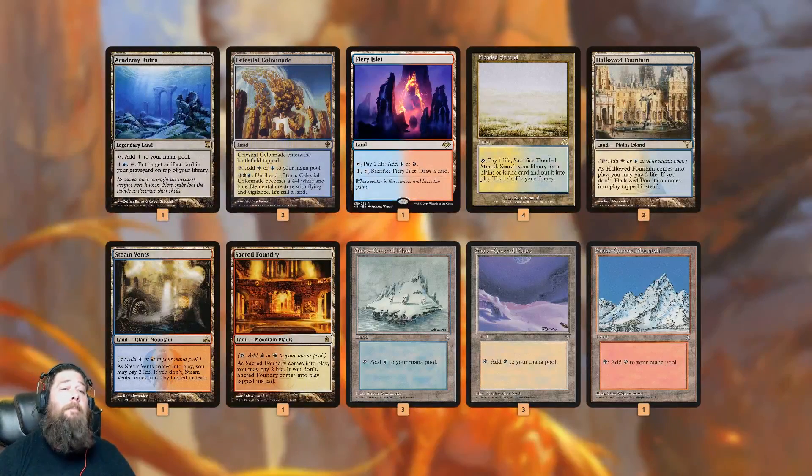As for the mana base, the most important land is Academy Ruins. We can use our Proteus Staff combo to tutor it to the top of our deck, get it into play, and then it gives us an answer to our opponent's answers. If our opponent kills our Proteus Staff, we can just put it back on top of our deck and go back into our combo — same with Goblin Charbelcher. Otherwise, a creature land, a bunch of mana-fixing: Fetchlands, Shocklands, Snow-Covered Basics.